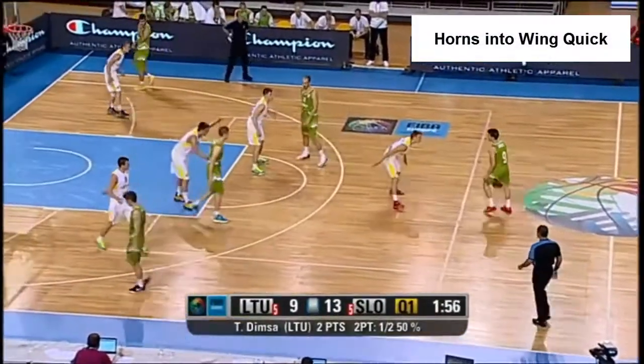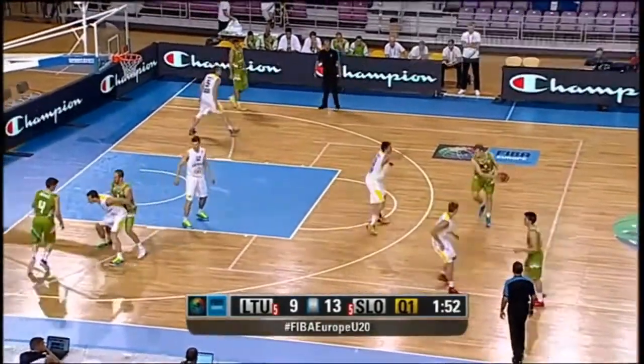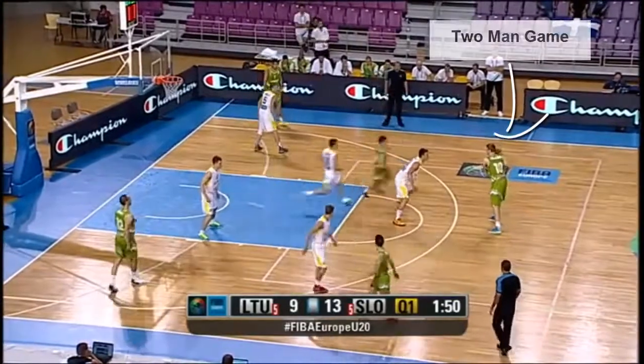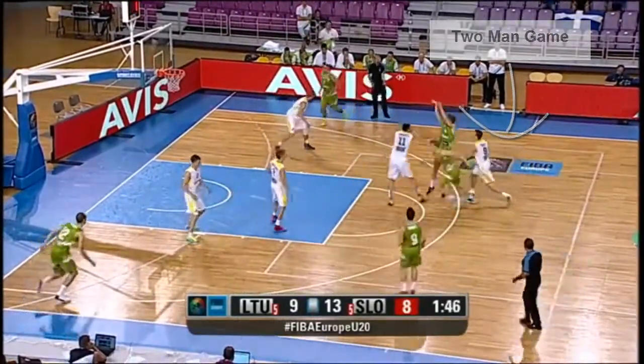The Win Quick is a two-man game created off a horns entry. Specifically, a high ball screen into a snapback pass to the forward who flares. The guard side that the point guard dribbles towards becomes the matchup.